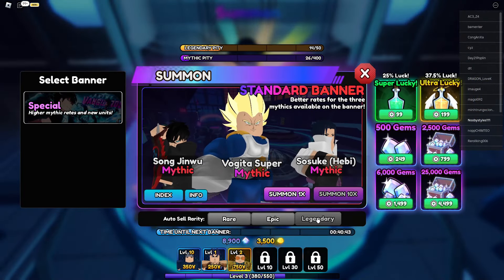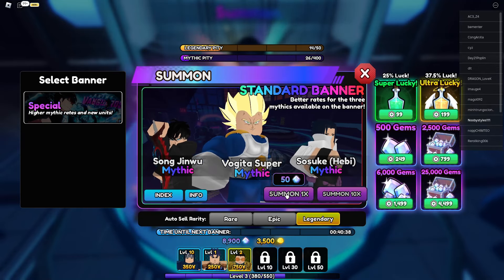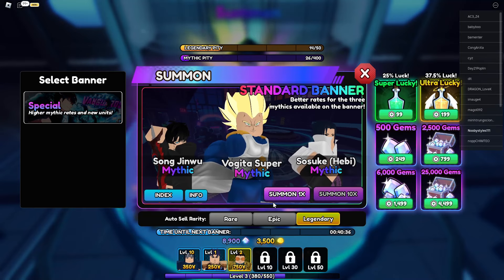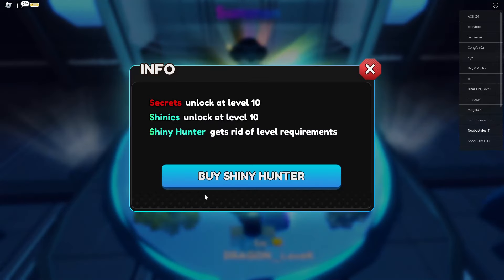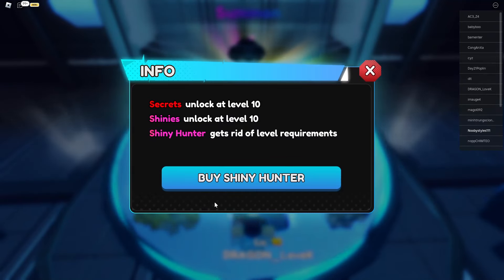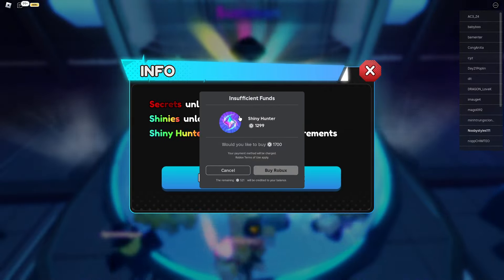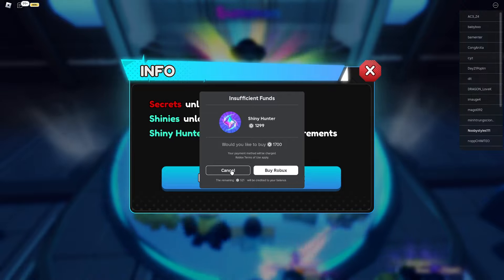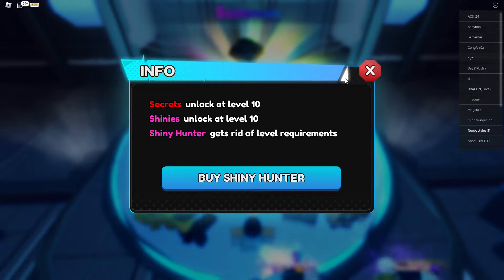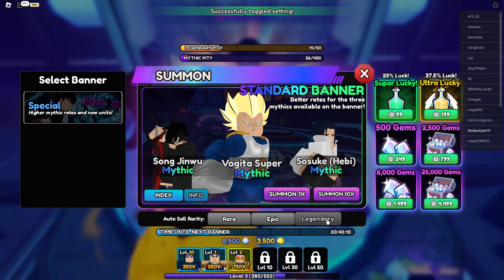Go to the Legendary option and click Auto Sell Legendary. You're not summoning yet, so don't worry about the auto-sell. Click Auto Sell Rarity: Legendary, then click Info, then click Buy Shiny Hunter. It will say insufficient funds — that's fine. Click Cancel, click X, and then unequip the Auto Sell Rarity Legendary.